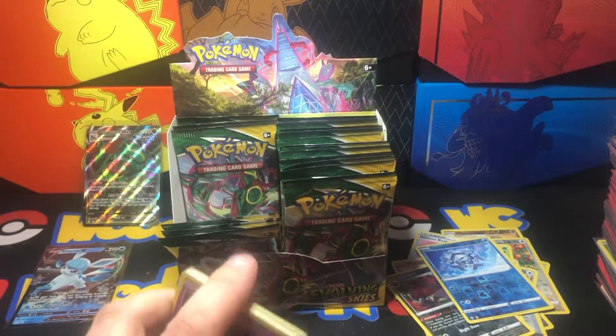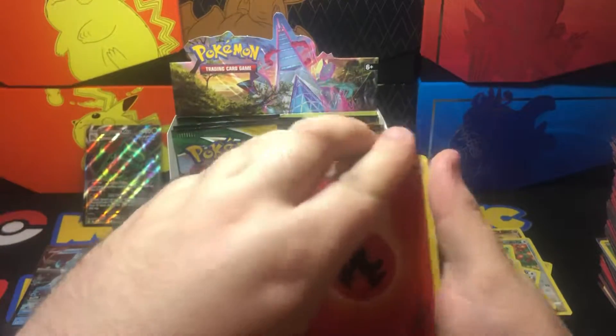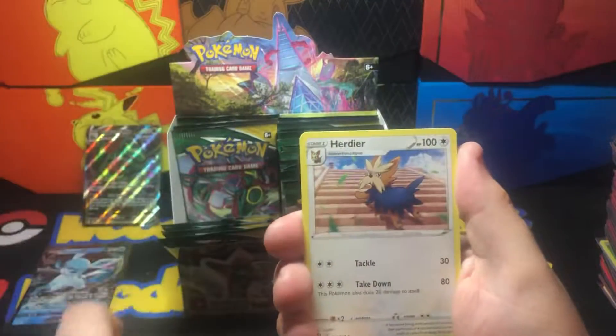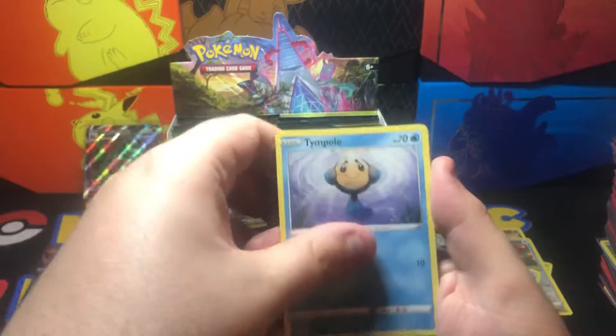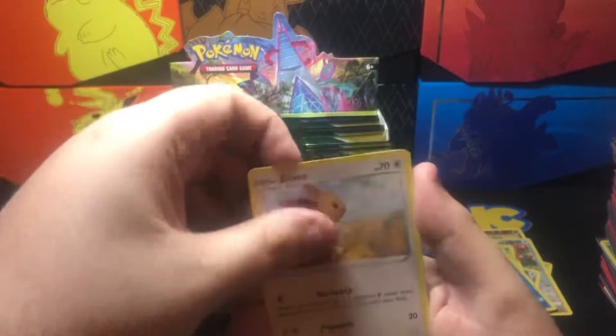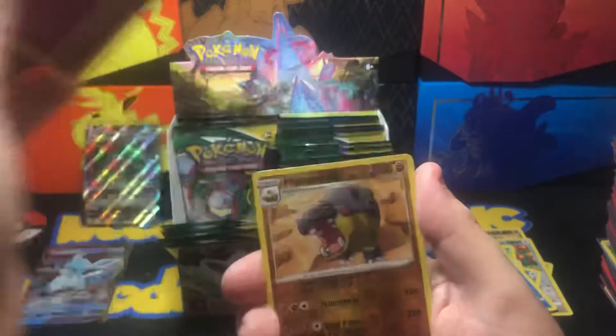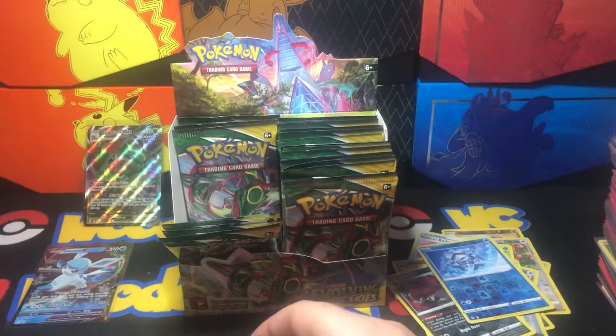Pack ten — Fire Energy, Herdier, Purrloin, Dream Ball, Zubat, Temple, Psyduck, Eevee, Applin. Hippodown is reverse, and Meloetta is the non-holo.